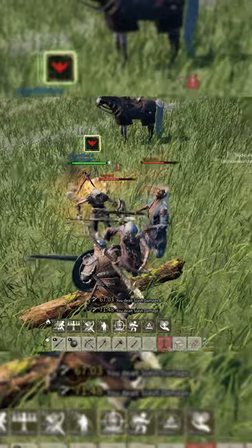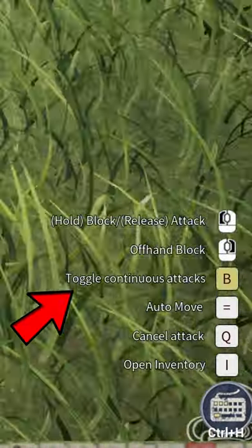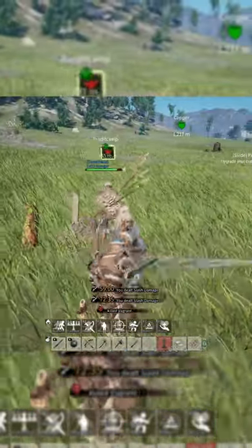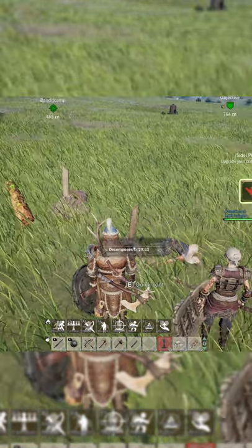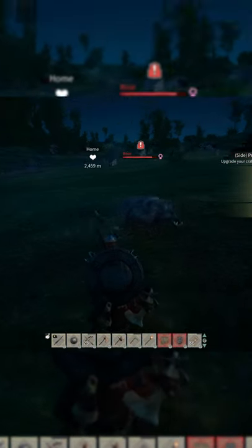I recommend pressing the B key to toggle continuous attacks, meaning you can just hold down your attack button and keep attacking. This works well for mining and gathering too. Enemies can be dangerous though, especially taking on more than one at a time, as blocking feels ugly whether it's a shield or a weapon.